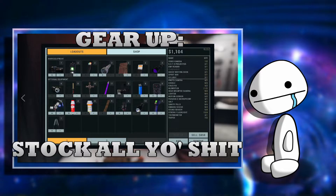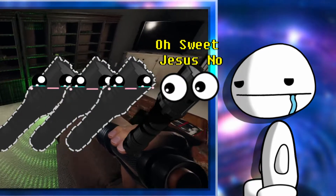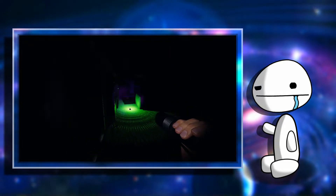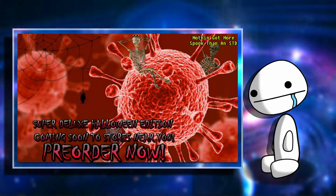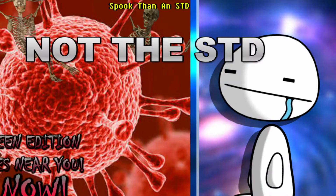Step one: gear up with all essentials and make sure you have enough for you and your party if you're playing with pals. Because going in without enough flashlights in multiplayer is about on par with attending an orgy with only one condom — maybe you'll all be good, but the chance of something going wrong is definitely higher than if you went in more prepared. Unfortunately, I had to learn this lesson the hard way. The flashlights, I mean. Not the STD.